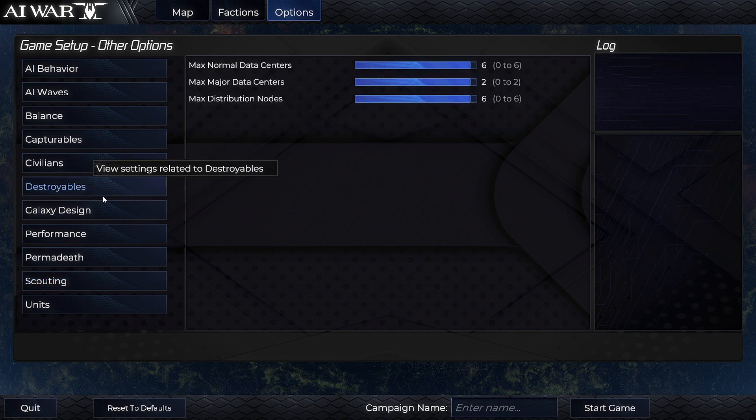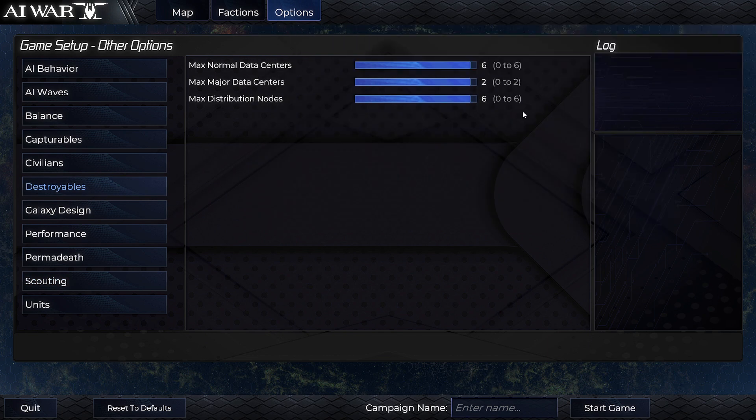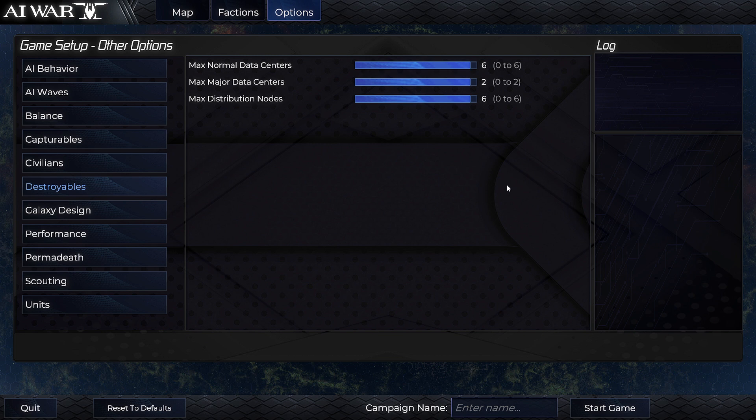The destroyables options have been tweaked. The data centers — you can't crank them up as high as you used to be able to. They felt that was just making it too easy to trivialize the AI progress part of the game. But as sort of a compensation for that, the default does scale up now with the number of planets in the galaxy.